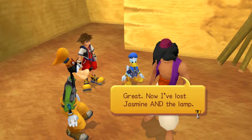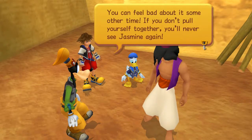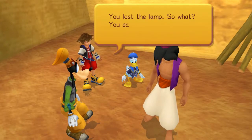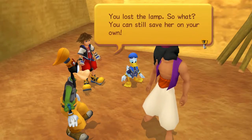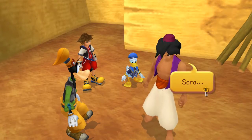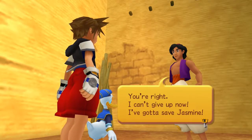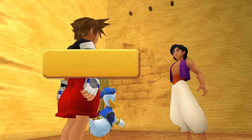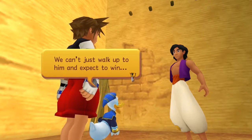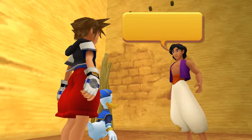Great. Now I've lost Jasmine and the lamp. You can feel bad about it some other time. If you don't pull yourself together, you'll never see Jasmine again. You lost the lamp — so what? You can still save her on your own. Losing someone you care about is bad, but not as bad as never getting them back. Sora? You're right. I can't give up now. I've gotta save Jasmine. But Jafar's got the lamp — we can't just walk up to him and expect to win. Maybe we can. I've got an idea. Listen up.